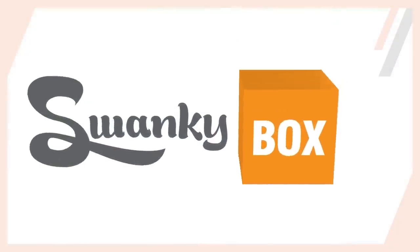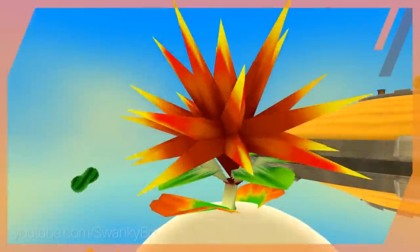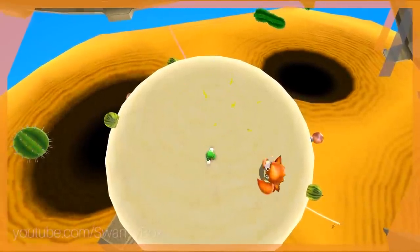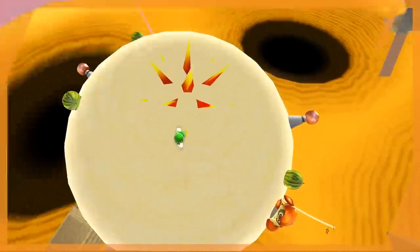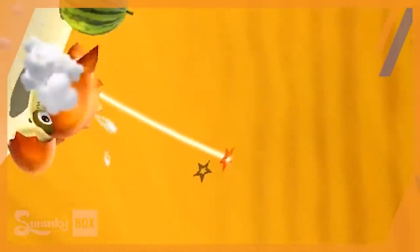A few months ago I covered a strange launch star that was out of bounds in Super Mario Galaxy 1. Within Dusty Doom Galaxy was a star that was defended on all sides by invisible barriers, deadly sand, and gravity. If you made it to the launch star itself, you were safe. But this launch star has a twin.